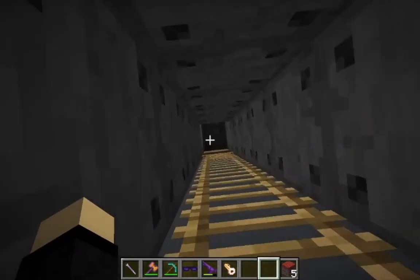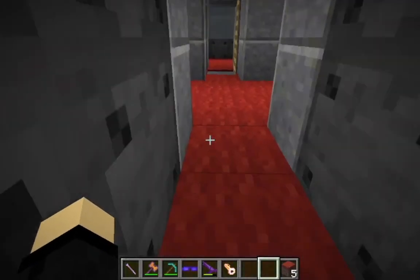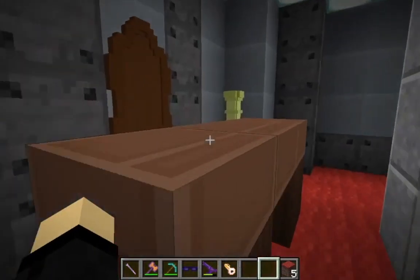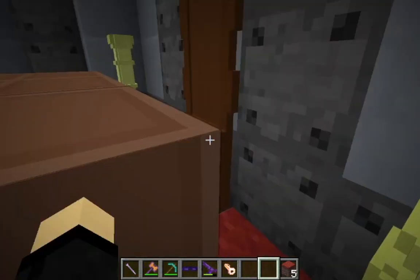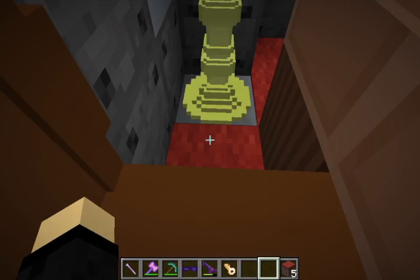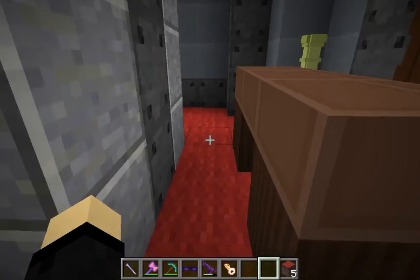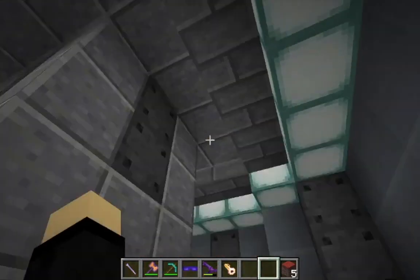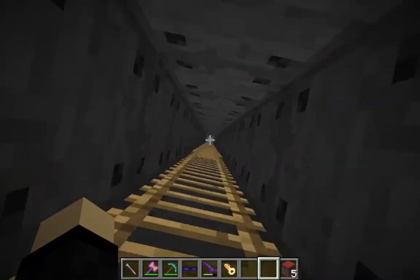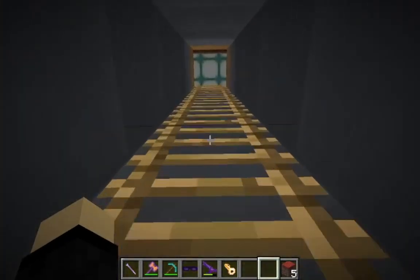So the ladder keeps going up. What have we got here? We've got a little room in here with some chairs and some desks. This is where the Time Lords sit and watch everybody coming and going. So let's keep going up. This ladder is just like the 1.6.4 one.